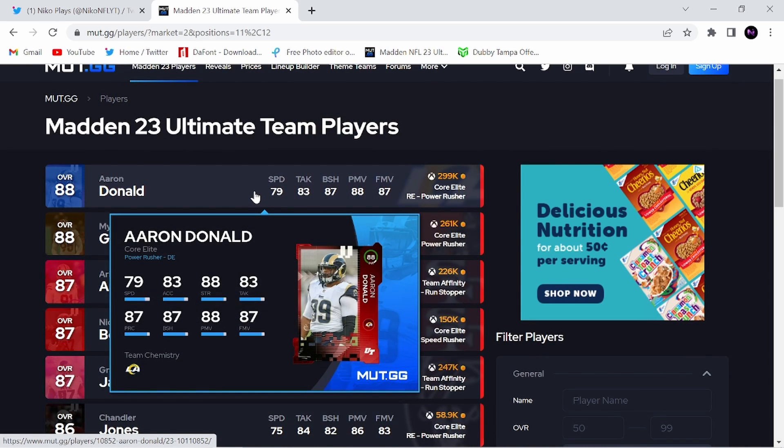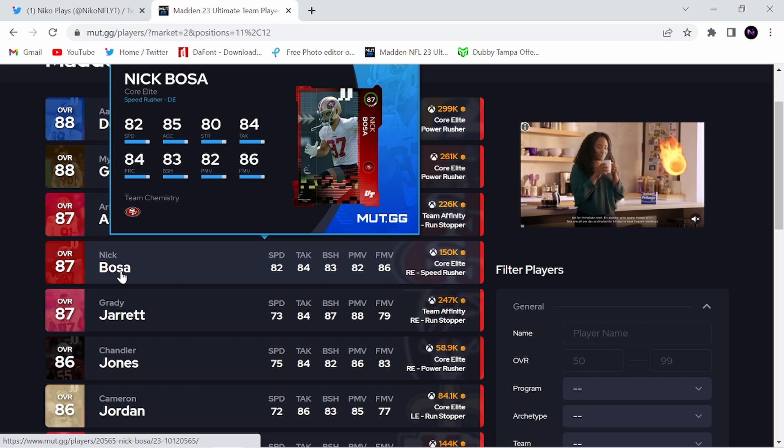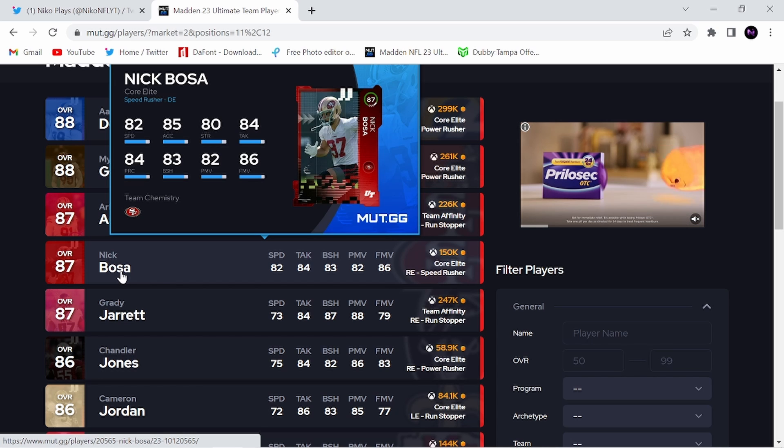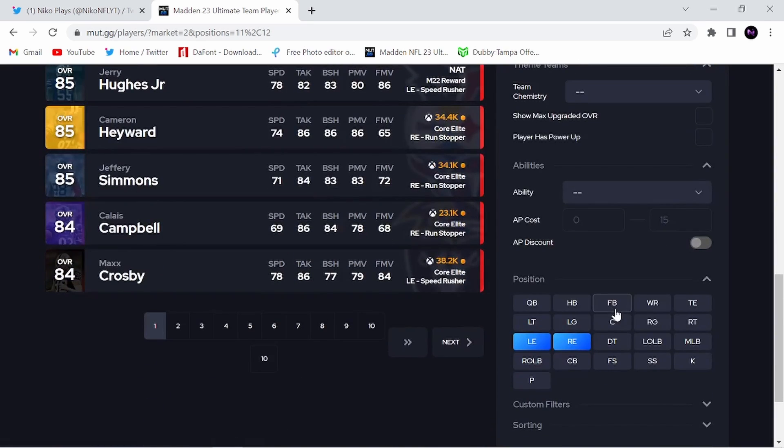He stacks up so well to Aaron Donald. Donald has a more balanced power move and finesse move, but Lawrence is faster. He's actually got better block shed and tackling than Donald. Comparing him to Nick Bosa — same speed or one less speed. He's got better finesse move, worse power move, better block shed and tackling. The block shed and tackling is really what makes him the premier card at defensive end, and those guys just scream off the edge.